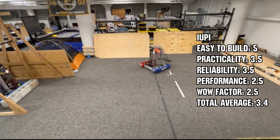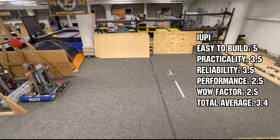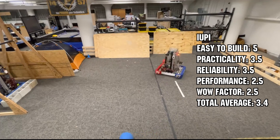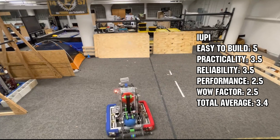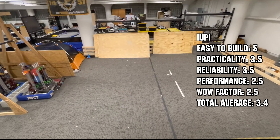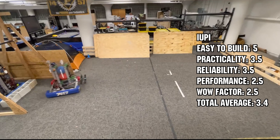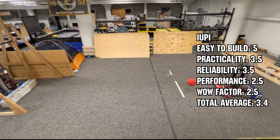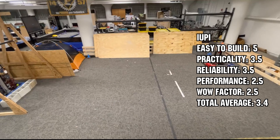In number four, we have IUPI, the Purdue school of engineering, with a total average of 3.4. This robot was giving me some Infinite Recharge vibes — it's a tall robot, kind of reminds me of my high school robot in 2020. We have an over-the-bumper intake, hook climbers — very 2020-esque robot — able to do almost everything. Teams can easily replicate this as well. I 100% agree with the ease of build. This to me is almost like an EveryBot that can shoot high. The intake is very basic. If you just make the indexer a little bit smaller to fit the power cells, this robot could literally play Infinite Recharge.